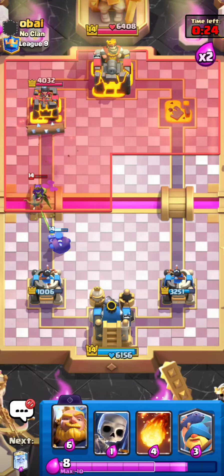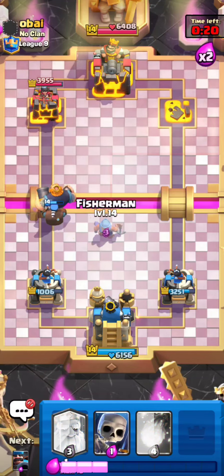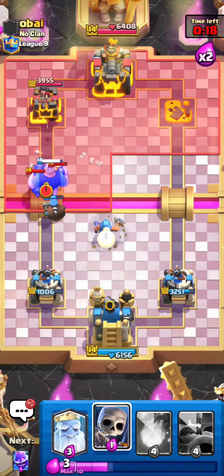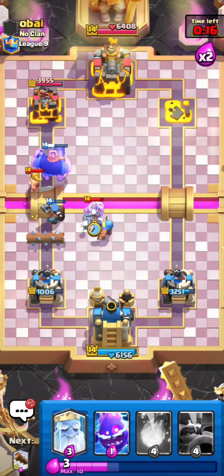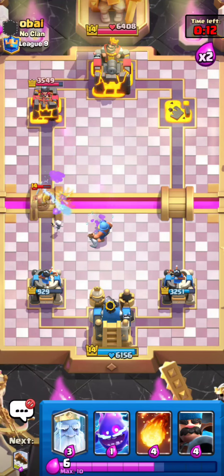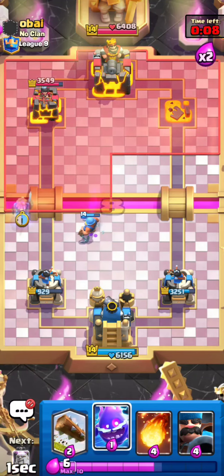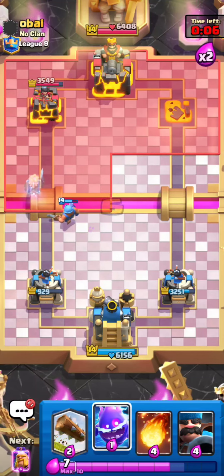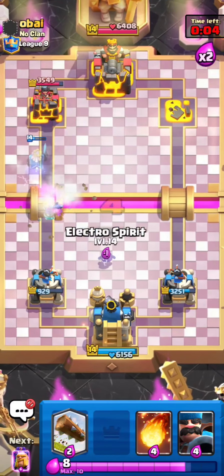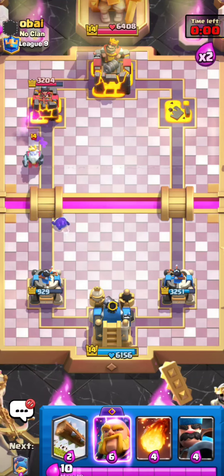The Electro Spirit hit the Firecracker — so good, that was so well played. I'll play a Fisherman and he actually plays the Elite Barbarians, so that was actually pretty nice. This is pretty much a sealed match. I'll go for a Royal Ghost and just wait it out. He's going for a Lightning — does not matter one bit. That is going to be a really nice game. Let's go to the next match.